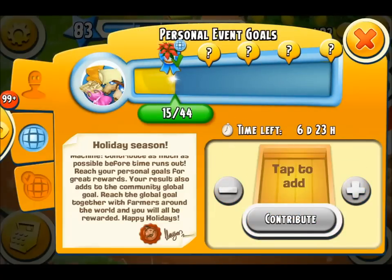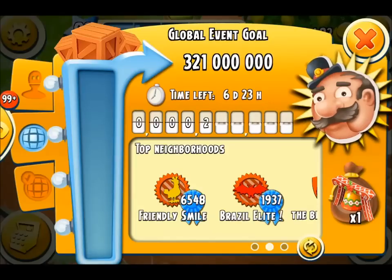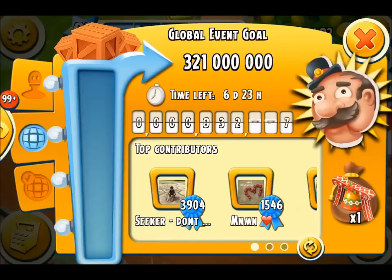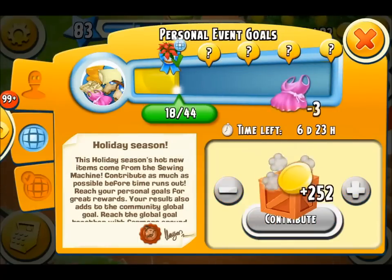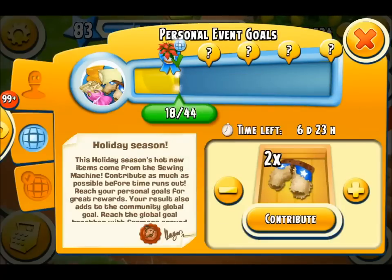Okay. So the first checkmark is 15. The second checkmark's going to be 44. That's difficult. 321 million sewing machine items — that's going to be a lot. Now according to this, I have 6 days and 23 hours left. And I've contributed 15. But lots of people have donated thousands already. So keep it up everybody. Let's donate the rest of my stock here.